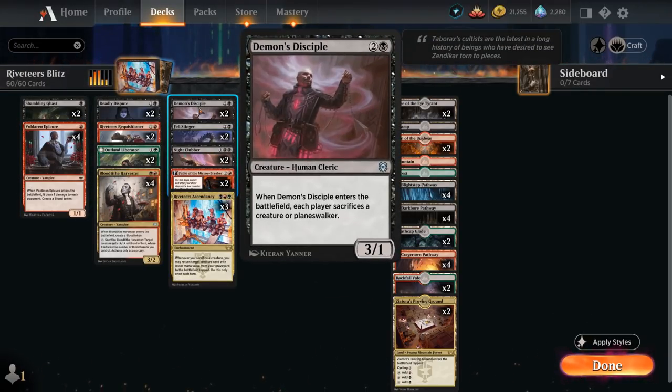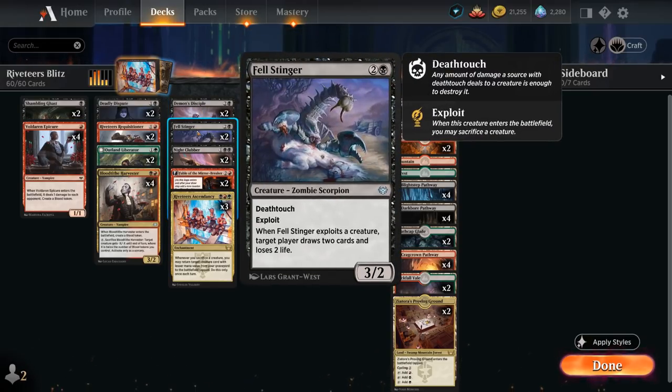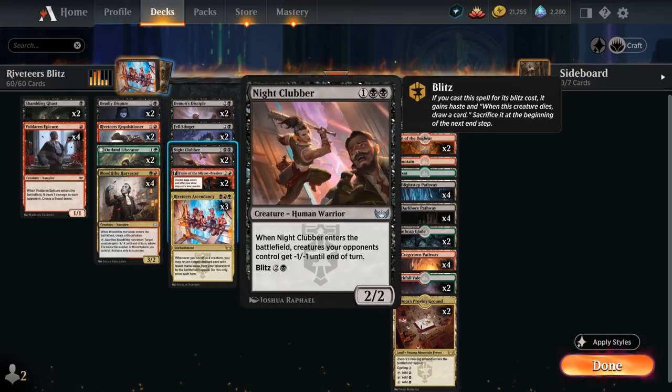At three mana, two copies of Demon's Disciple is a removal spell on a stick that plays well with Ascendancy, forcing each player to sacrifice a creature or Planeswalker. It can also sacrifice itself to maybe get back a two-drop with Ascendancy in play. Same with Felstinger, a 3/2 deathtouch with exploit making us sacrifice a creature when it enters, and if we do, target player loses two life and draws two cards — a nice source of card advantage. Nightclubber is another creature with Blitz giving all creatures the opponent controls -1/-1 until end of turn when it enters.